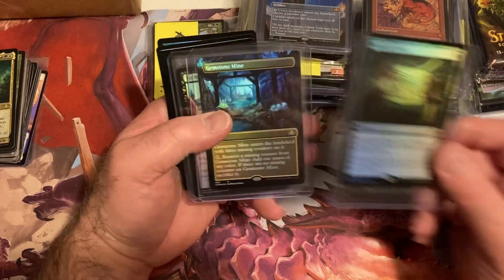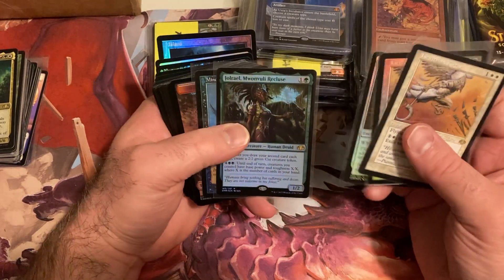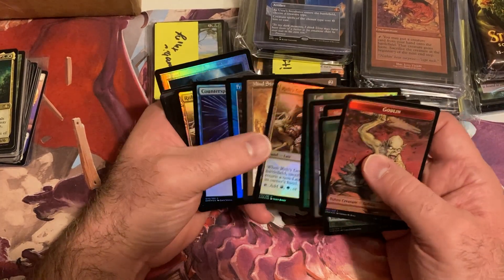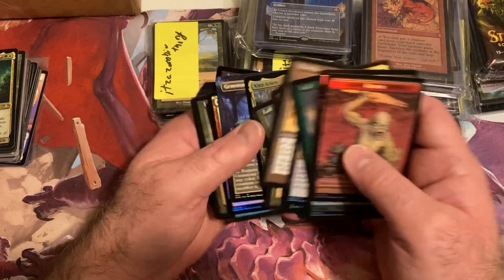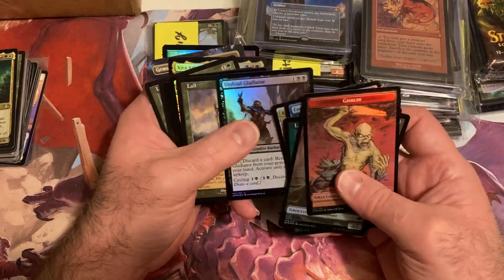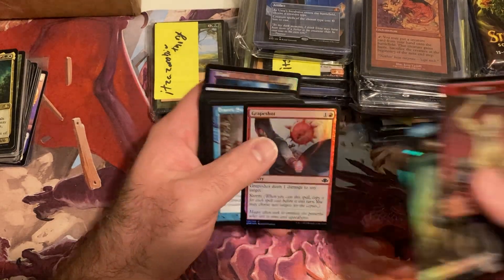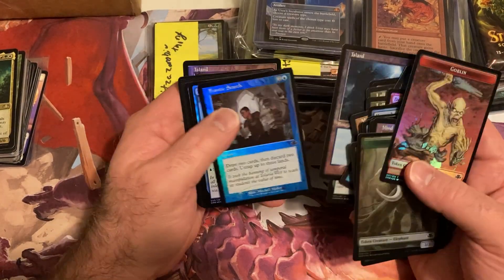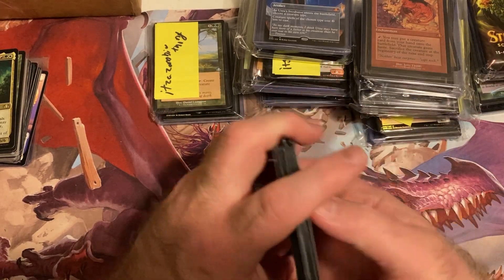We got a Worldly Tutor, Gemstone Mine, and a No Mercy — not much else from that. Oh, there's another Gemstone Mine — so they didn't weed out all the rares. We got another Gemstone Mine. I do love the lands though, they look really good. Another island — that was actually very good.